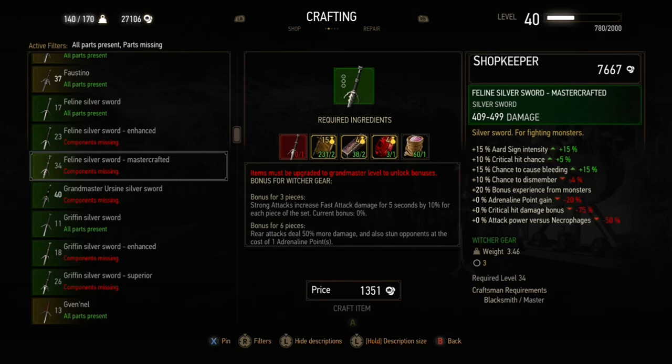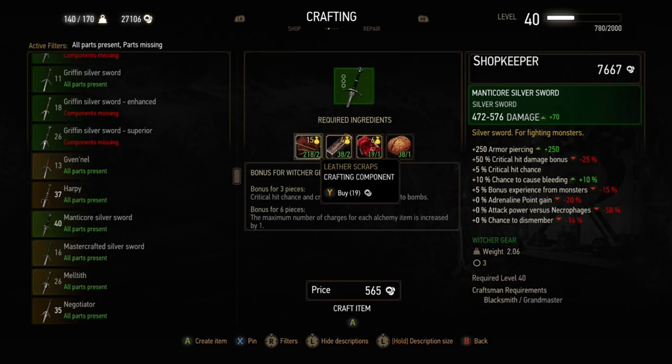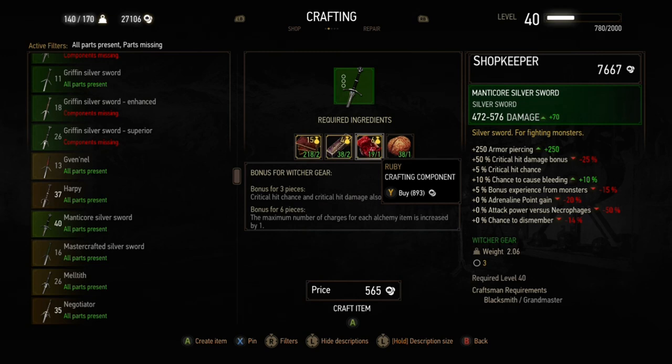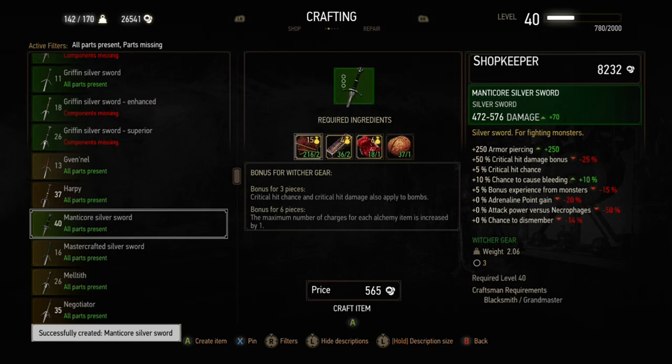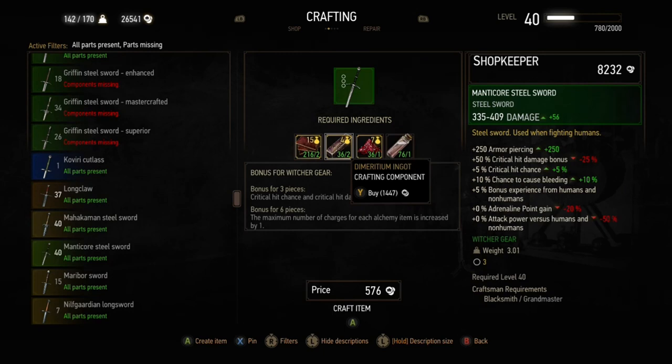Another option when looking at crafting the grandmaster gear is to use the manticore gear or manticore swords instead of the grandmaster versions if you need to save money. The manticore gear in the regular game — not in New Game Plus — has a much lower crafting cost and only needs regular dimeritium instead of the enriched dimeritium the grandmaster sets use. Although the manticore gear has grandmaster-level stats, it's a bit cheaper — for example, my build sometimes uses the manticore swords instead of spending extra to make enriched dimeritium for the ursine grandmaster swords.